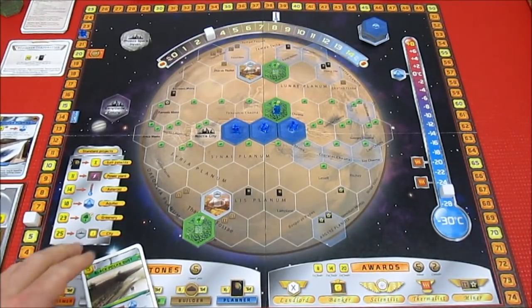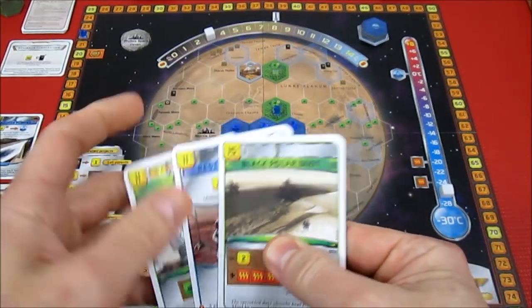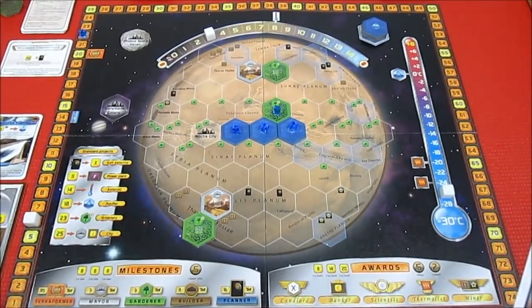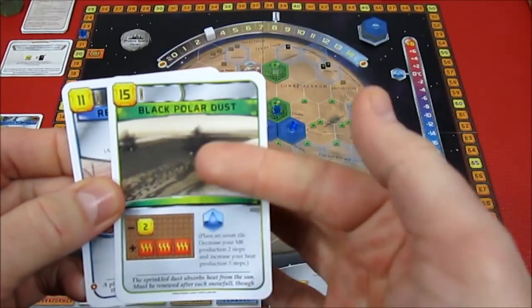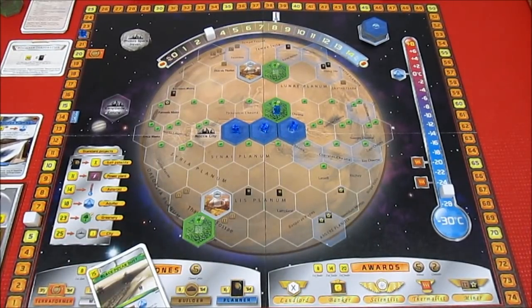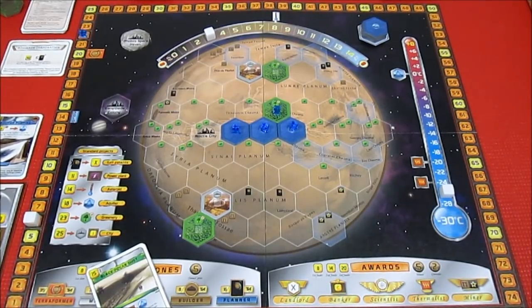I don't have 8 Mega Credits to do the Aquifer pumping this turn, and I don't have 11 or 15 to play these cards. I am going to get rid of the Grass card for 1 Mega Credit, leaving us with 5. I don't think I'm going to get to the Grass card. Our temperature is so cold — we really need to start bumping that up, and it's nowhere near where it needs to be. I only have 5 Mega Credits, 5 Plants, and 3 Heat, so I really can't do anything else this generation. That's basically the end of the generation — we're going to go to the Production Board and do the Production Phase for Generation 6.